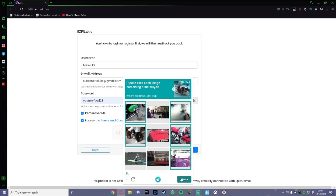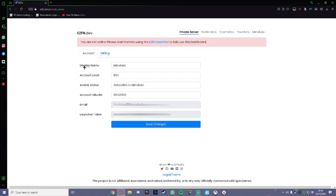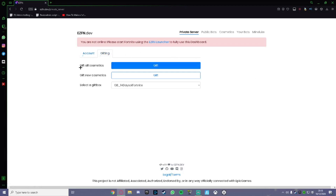Once you log in, go to Private Server. It should pop up showing your display name, account level, avatar, and status. You can also see your V-bucks amount and your launcher token — which you'll need for the tutorial. There's also a gifting section where you can gift all cosmetics, gift new cosmetics, and even select a gift box, which I'll show later.